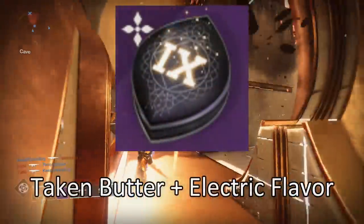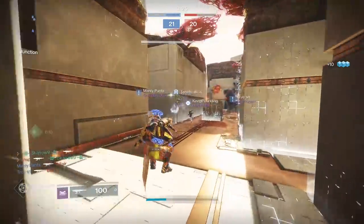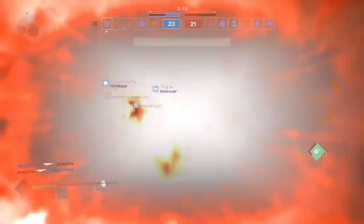The 22nd and final cookie is for Xur: the Strange Cookie, made by combining Taken Butter and Electric Flavor. You'll be able to deliver this to Xur when he appears on Friday at reset, so you won't be able to deliver it right now — but once he shows up, you're good. Those are all 22 cookies.